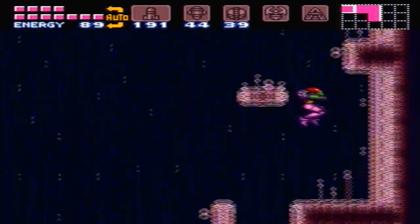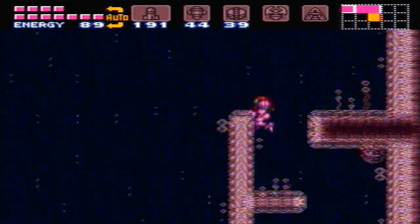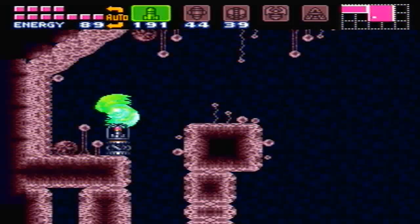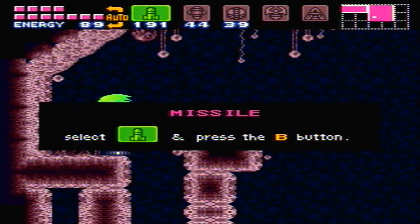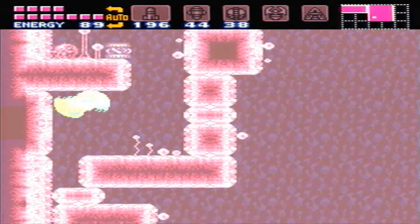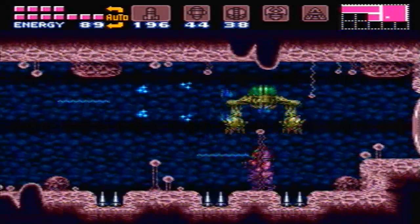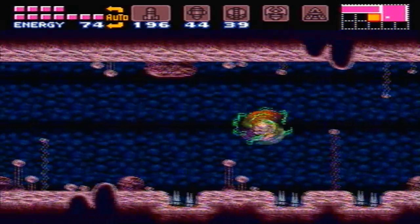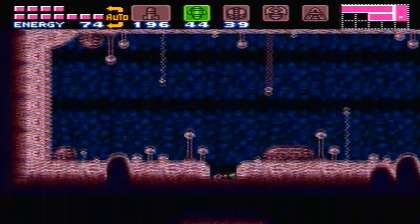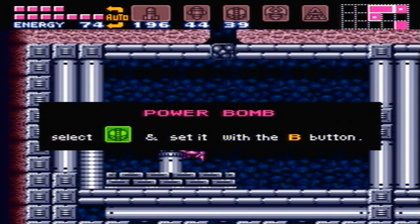Alright, there's a bunch of stuff to collect in this area too. Let's go this way first. You can just wall jump up to this missile tank. However, the reason I didn't do that while I was in here is we have to come back up this way anyways, and use a powerbomb right here to destroy that wall and get through a little hidden door. I think there's a powerbomb expansion in here. Yep — seems my memory served me well.